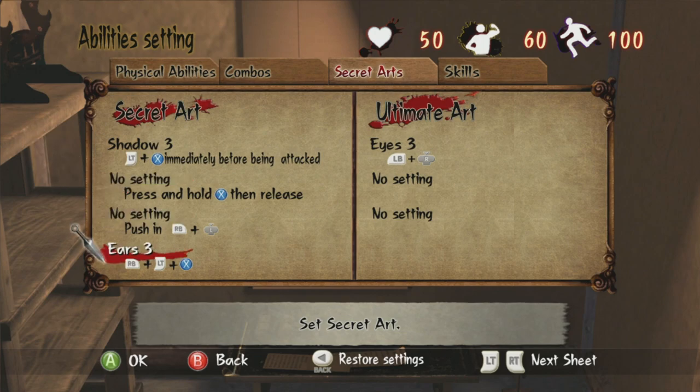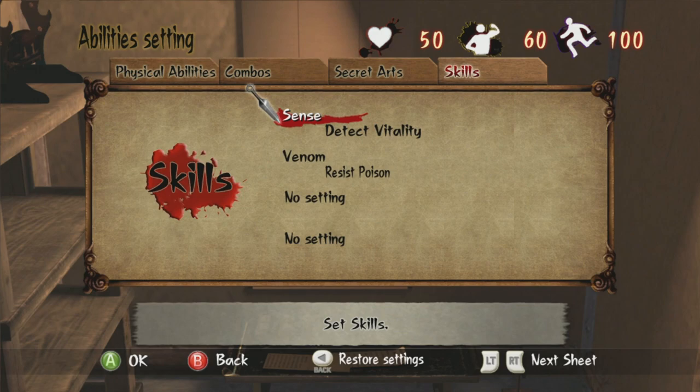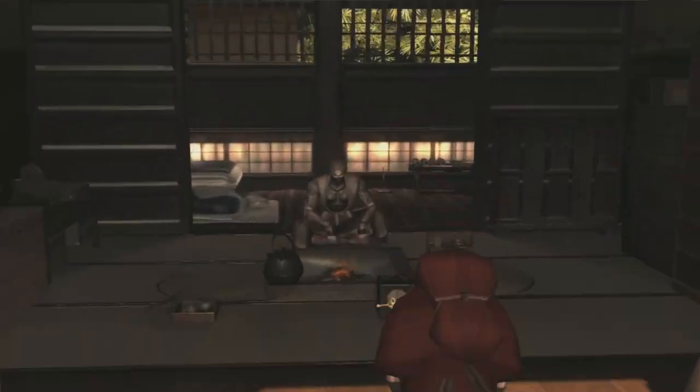Looking at our skills - we've got Ears 3, I remember that, and Shadow so we can disappear into the night, though I don't think we'll be using that much. We've also got Detect, Fatality, and Resist Poison. Nothing really that impressive at the moment. Alright, fine, let's go.